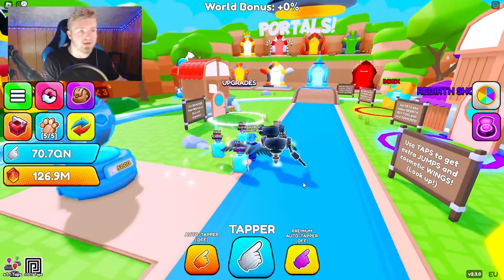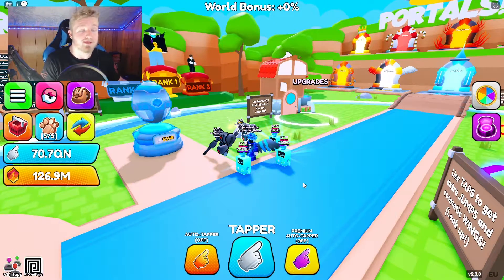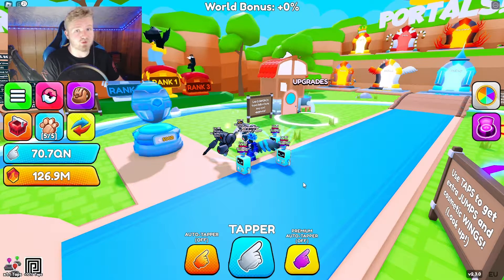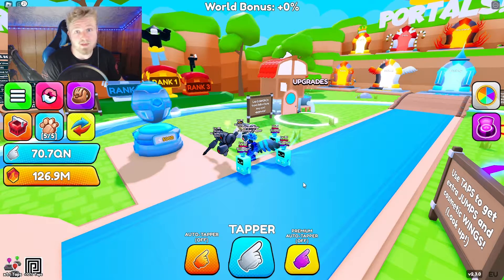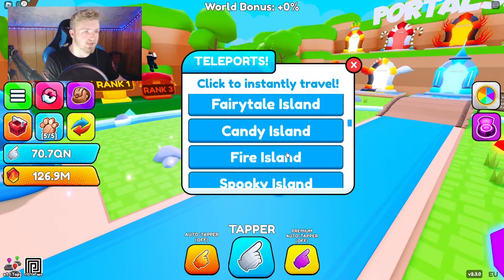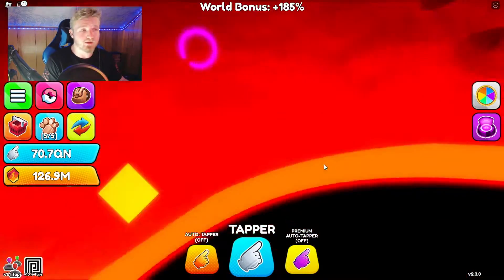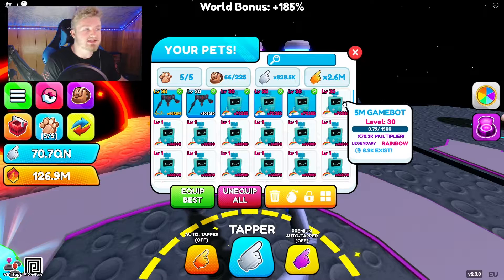But after a new world releases — like the new Black Hole world — the event egg is no longer better. The reason is that legendaries from event eggs cannot be evolved, which is unfortunate. Meanwhile, the legendaries in a brand new world like Black Hole can be evolved and are far superior. The event egg legendary is maxed out at 70k, but the evolved Black Hole legendary reaches around 176,000.